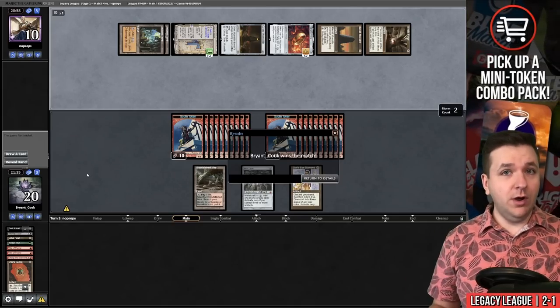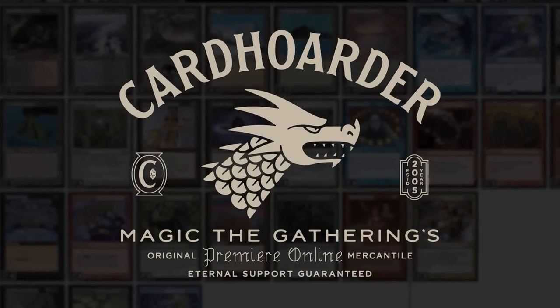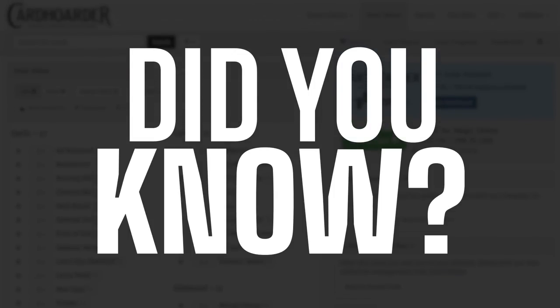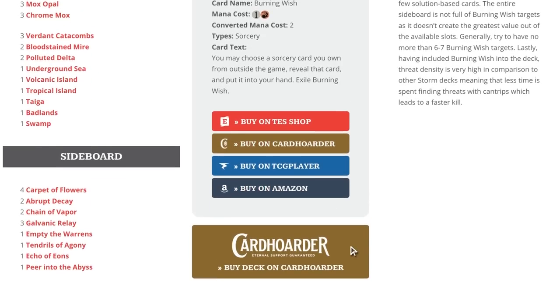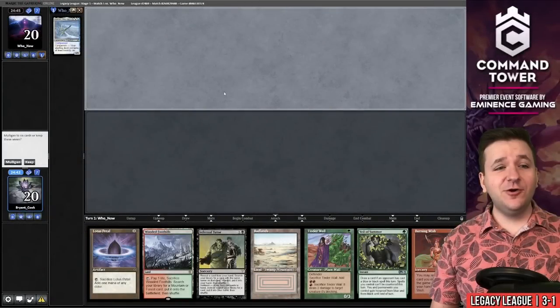With Card Hoarder, renting your favorite combo deck has never been easier — there's no more affordable solution for Magic Online. You can rent the Epic Storm for as little as seven tickets a week. We've made it simple with a button to rent the entire deck at theepicstorm.com/decklist.